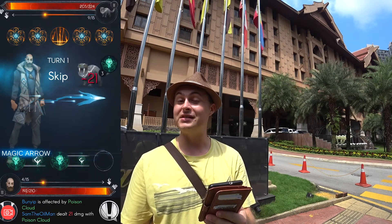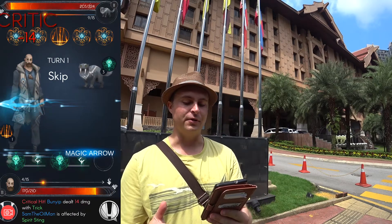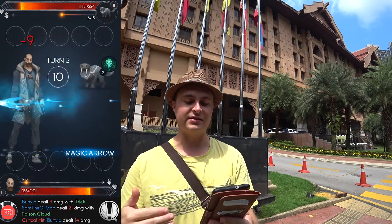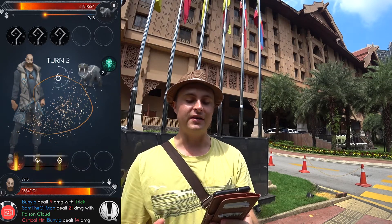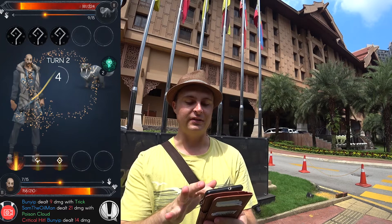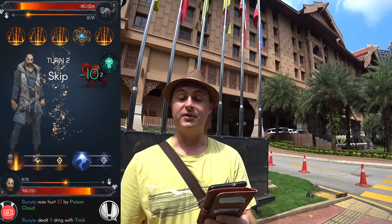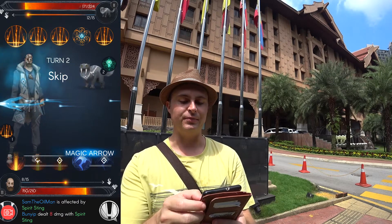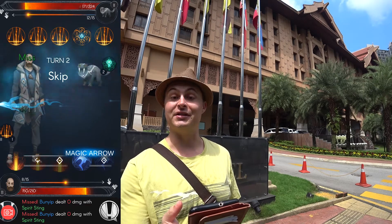Poison cloud deals 20 damage plus 10 per cycle — each cycle I believe is a turn. I only got two in; I should have used the health as well. Because it's a cycling effect I wanted to use it at the very start to get the absolute most out of it. I'll use my magic arrow as well. The Bunyip did a decent amount of damage whilst my poison cloud didn't, but this time it should all pay off.